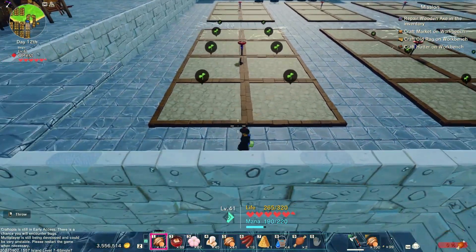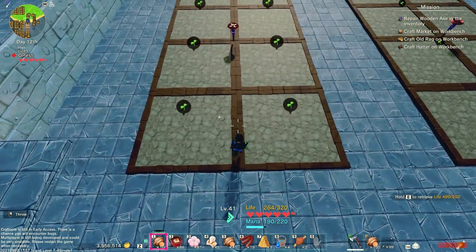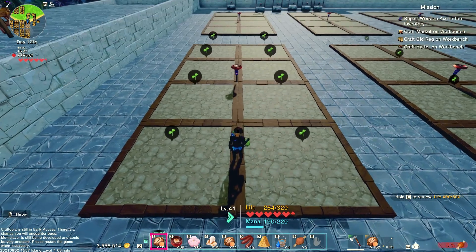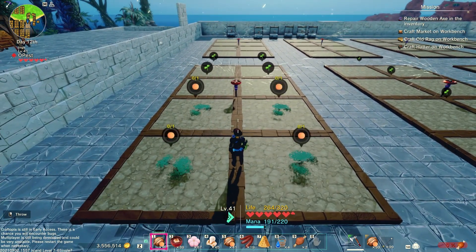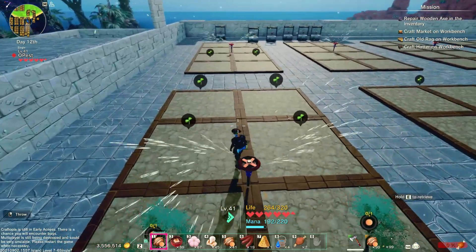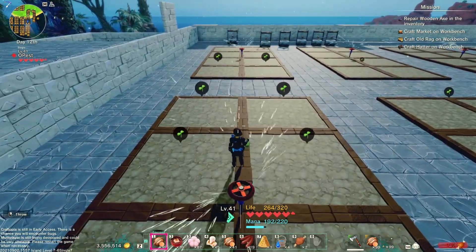Time to spread the peach seeds now. Stand exactly this way and then sprinkle the seeds. Seed planting works on a per-sprinkle basis, so one sprinkle covers 4 plots — saves you seeds.